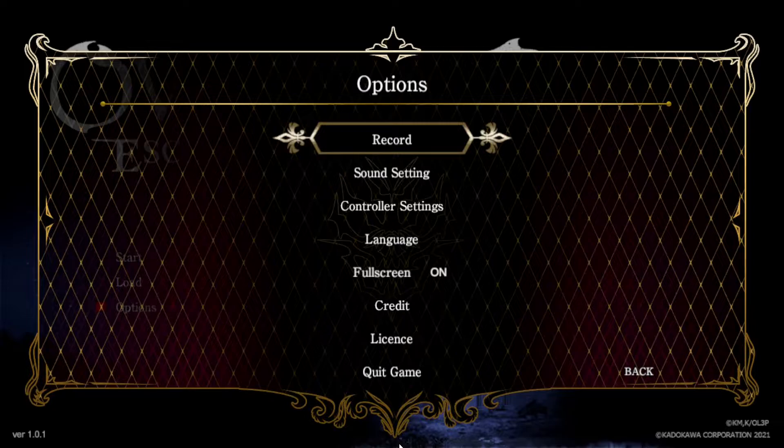Secondly, it doesn't seem to switch seamlessly between keyboard/mouse and controller. If you hit the keyboard before or after the startup sequence, you won't be able to use your controller at all, so you'll have to exit and come back in. I don't know if this is a bug, but I couldn't get my controller working and had to restart the game completely.